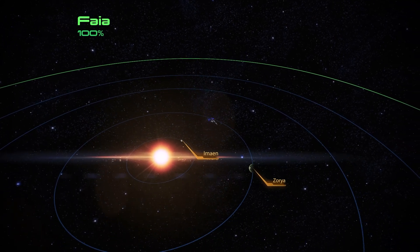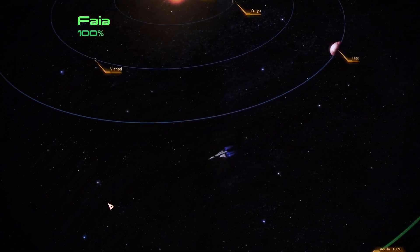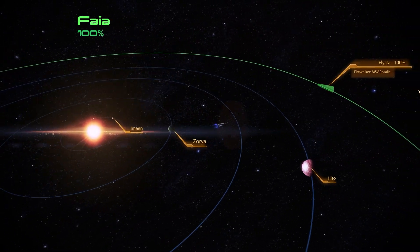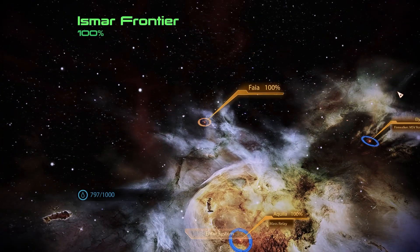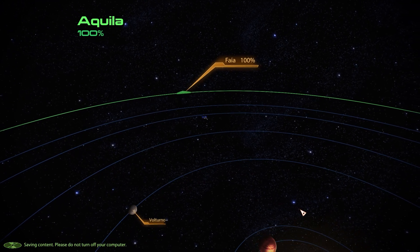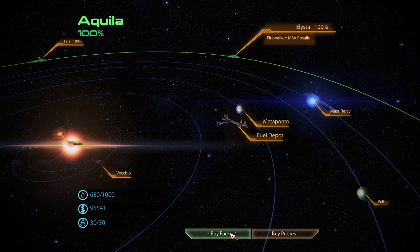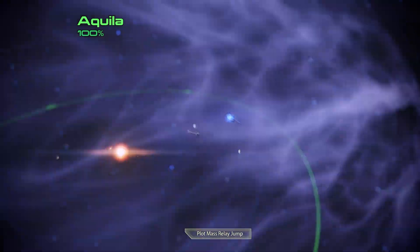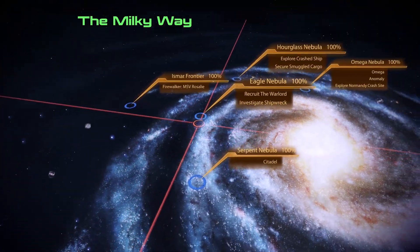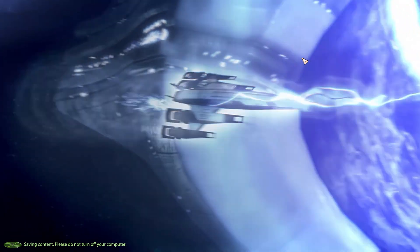First thing we want to do is go over to the mass effect relay. I have no idea where it is - there's one of the Firewalker missions but we're not doing that today. Let's go to the galaxy map then. There it is, the mass relay, that's what I want. There should be a fuel depot - I am full on probes, fill me up on fuel please, thank you very much. Then I want to plot a mass relay jump. As you can see there are tons and tons of side quests because I've scanned everything - that'll be after the next main story mission.